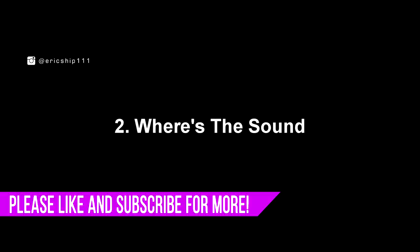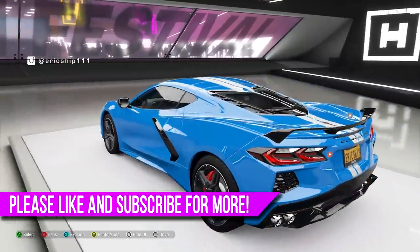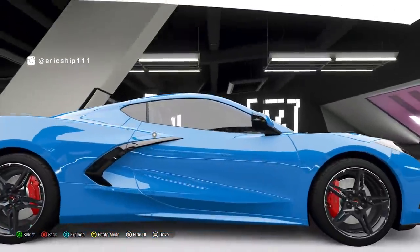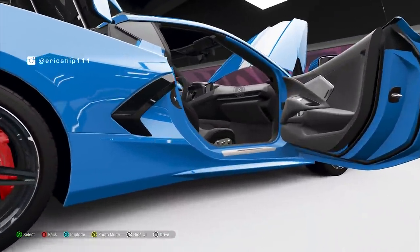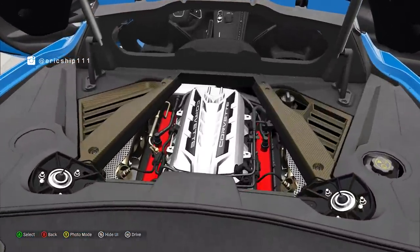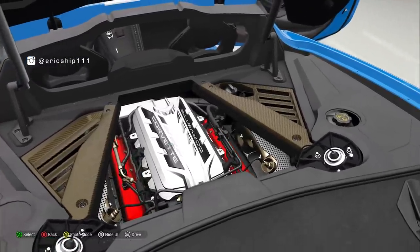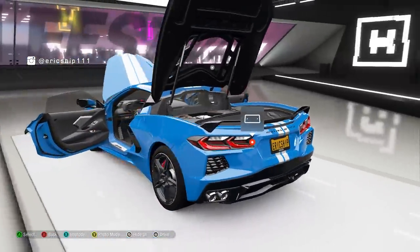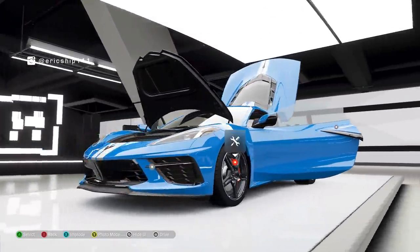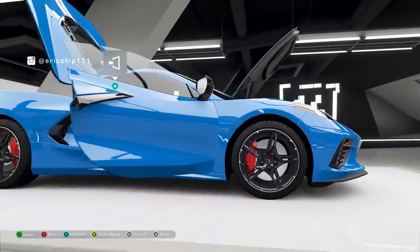Number 2: where's the sound? Once again we are back with the Corvette C8, and this time we are going to solely be in Forza Vista mode. Now as most of you know, Forza Vista mode is a place to completely explore the car you own and really examine the intricate details that Horizon 4 have put into their cars, despite many bugs and glitches we catch. However, other details such as shadows, light reflections, to even door sounds — which we may overlook — are also there too.